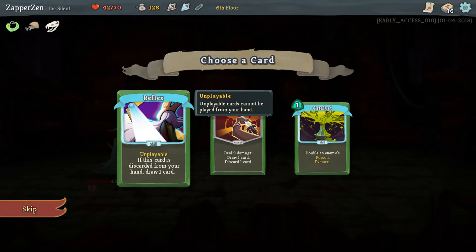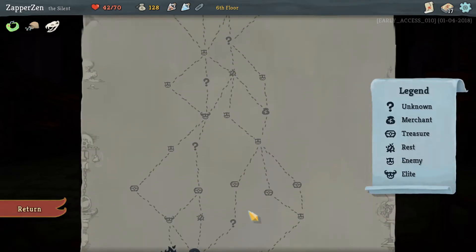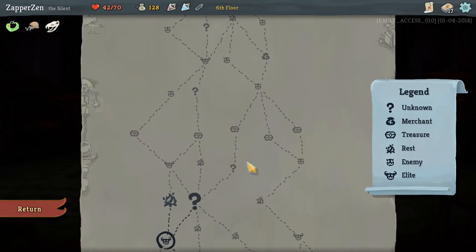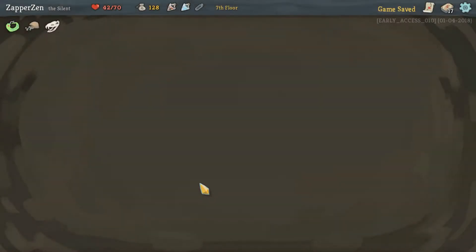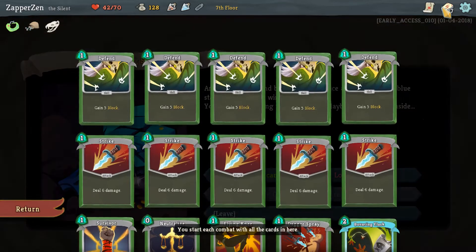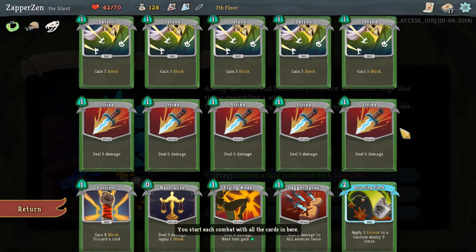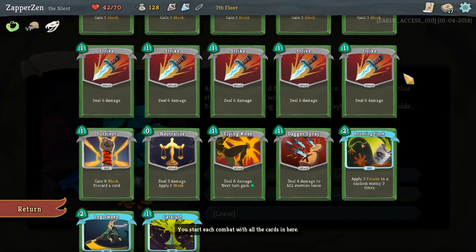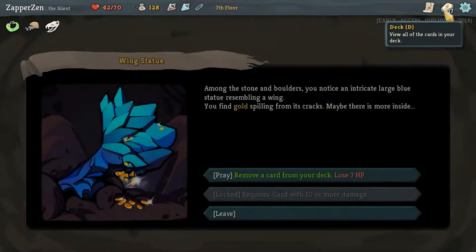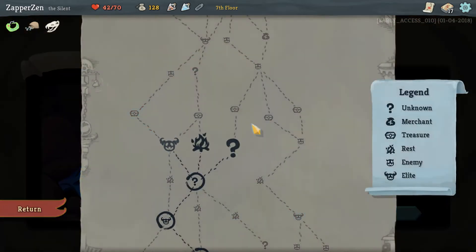If this card is a card from your hand, draw one card. I like Catalyst though - that is a game winning card for later on, if you play it right. I think we want to hit up that shop, and doing this path will allow us to do so. Move a card from your deck for 7 HP. I guess I could get rid of a strike, but for 7 HP I really don't want to do that. I probably don't value card removal as much as I should.